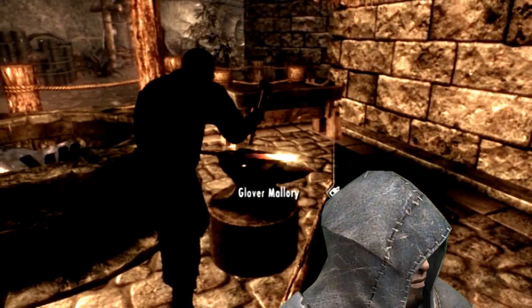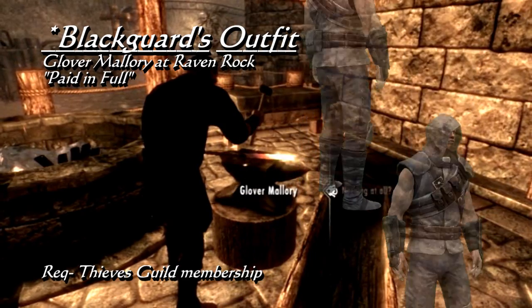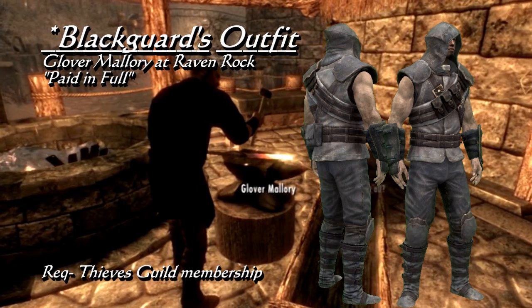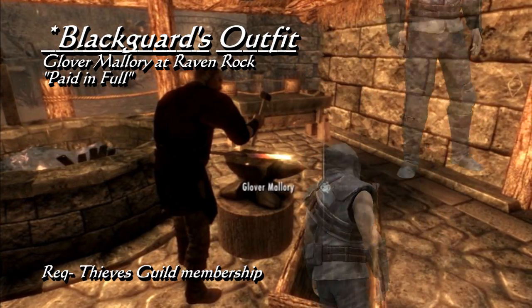Back on the surface, if you choose to assist Glover even further, he will leave you the key to take the Blackguard's outfit, a unique set of Thieves Guild armor. The Blackguard's hood has a base armor of 18 and makes prices at vendors 25% better. The chest gives 33 base armor and increases carrying capacity by 50. The gloves have a base of 8 and make lockpicking 40% easier, and the boots have a base of 13, making pickpocket 40% better.